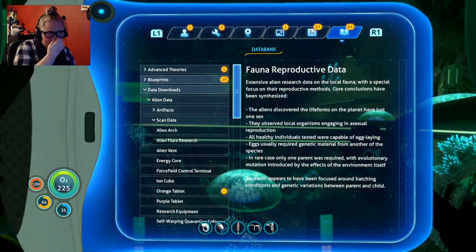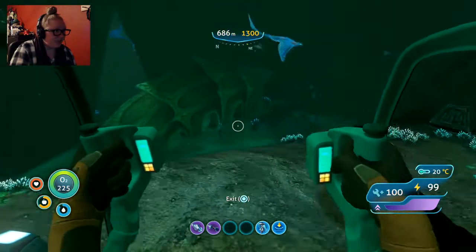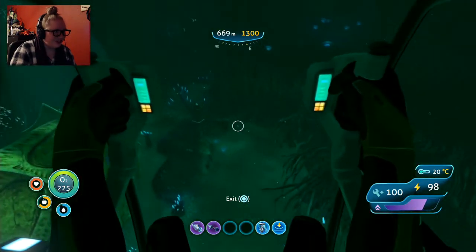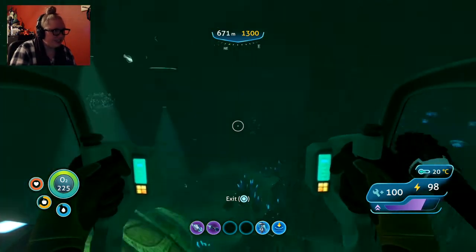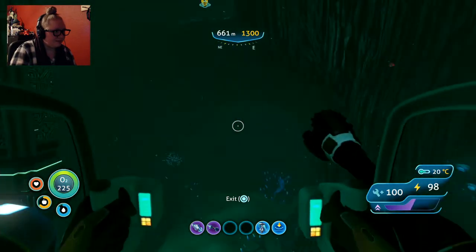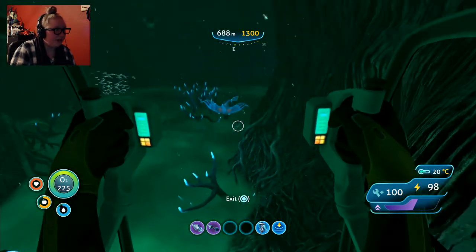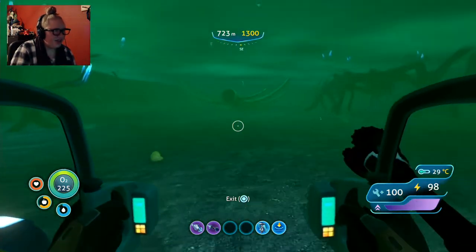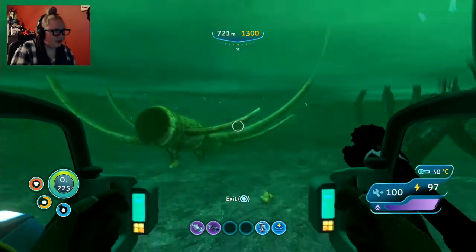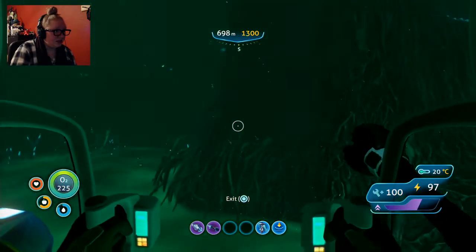Enough dilly-dallying. We found an alien cache, which is cool. I'm debating on leaving the Cyclops here and just continuing on. Yeah, I'm gonna do that — I'm just gonna continue on with the prawn suit. I'm gonna leave Poseidon here because the power — I don't have enough power to be messing around. If I find any more nickel, I'll pick it up. Except I've never really been down in this area of the Lost River and I don't really know where I'm going.